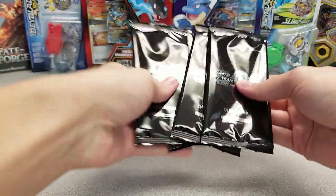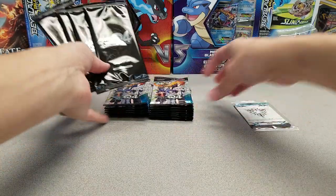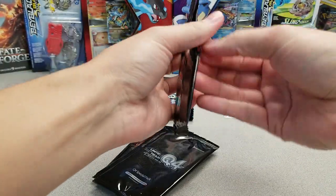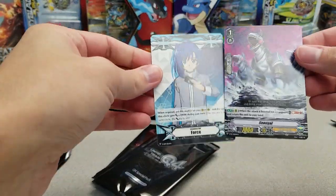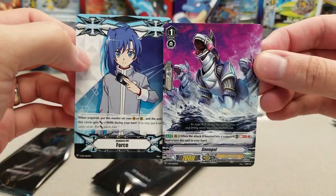For Q4, you get four box tower packs — these are just Q4 special packs. I'll go ahead and open them quick so you guys can see what they are if you're not familiar. If I have more boxes of this set on the channel, I probably won't open these again, but you always get the pair — you get an imaginary gift and a promo card from the same clan.